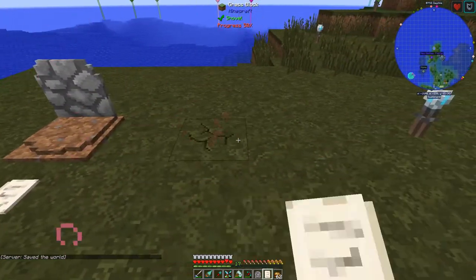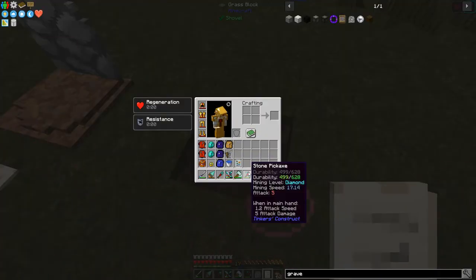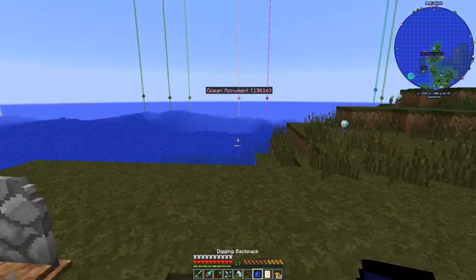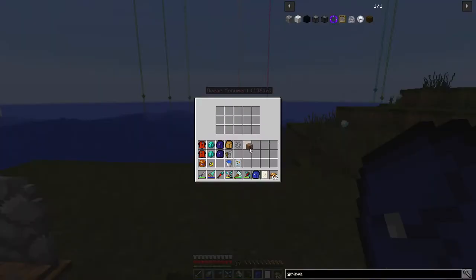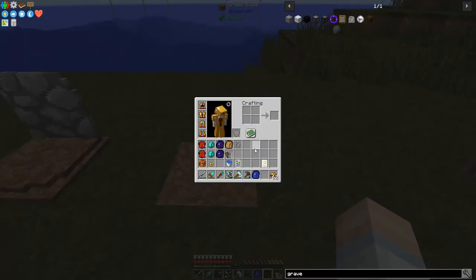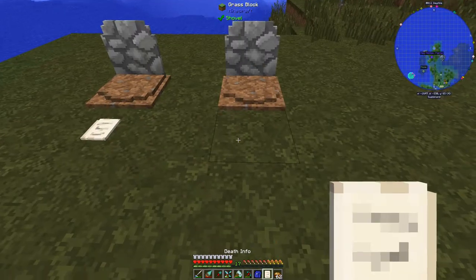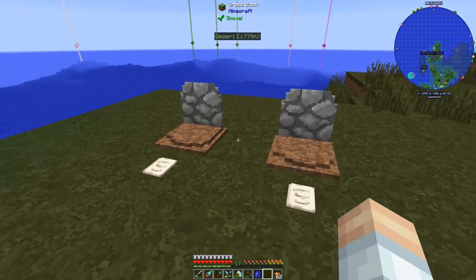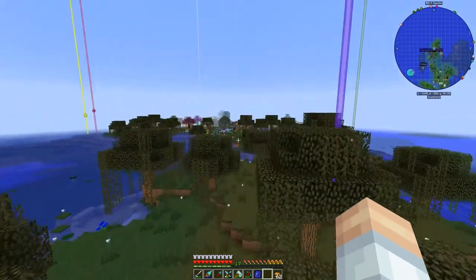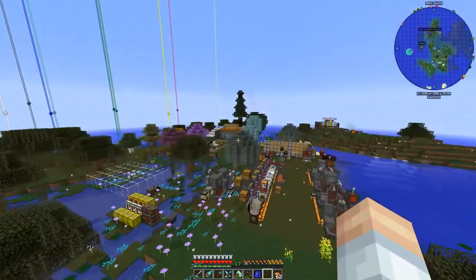This is the second death on the server. We'll place the gravestone right here - it went into the digging backpack. Let's put the dirt back and set the gravestone. So second death on the server, and also the second one due to bees. Yep, that's just the name of the game.